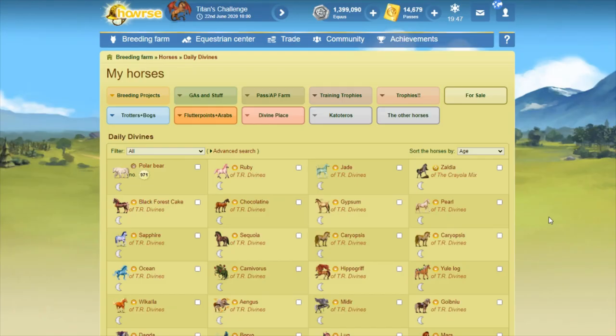Now on to tip number two of only going for divines that benefit your game. For me, there are two different groups of beneficial divines: divines that help you get more divines, and divines that offer items that I use quite a bit — so getting those items from divines means I don't have to spend passes to get them from the black market. For this video, we're just going to talk about that first group. That group breaks down further into three more groups: divines that offer you passes either directly or indirectly, divines that offer you luck items directly — meaning Titans Challenge, Golden Fleece, or Horn of Plenty — and divines that offer you luck items indirectly.